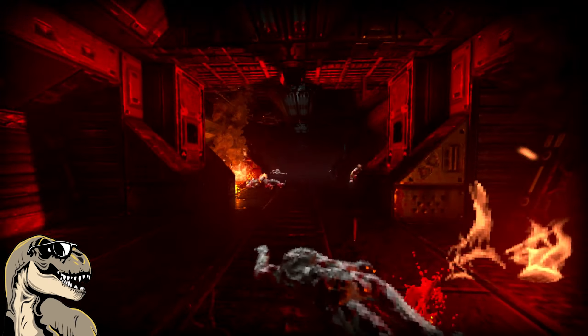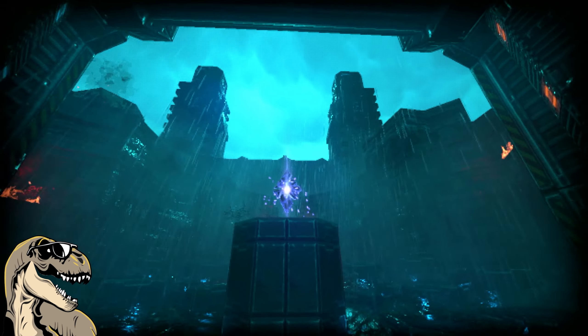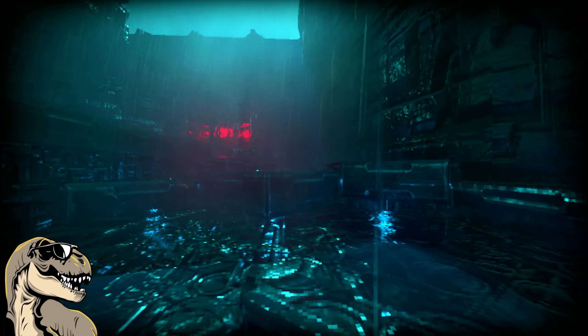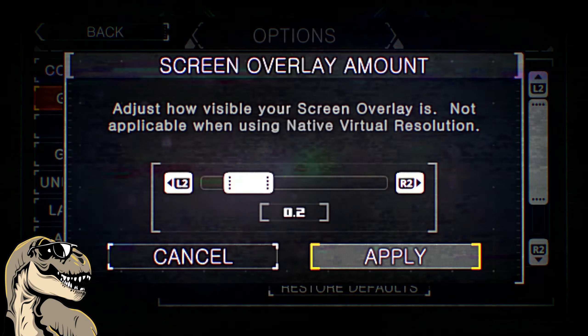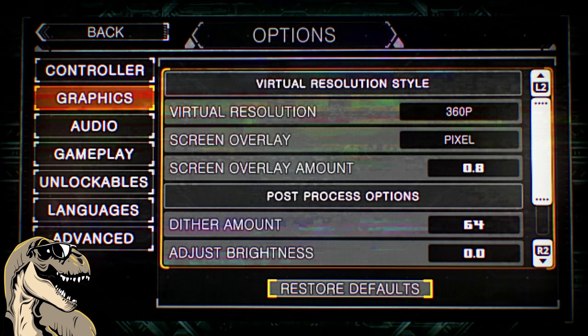What's up with the crazy graphics? Well, I love it. It's a perfect blend of old and new — it kind of feels fresh and familiar at the same time. Very well done. Looking through the options, you can adjust image scaling and shaders, and even swap between sprites and models for the enemies. Really, really awesome. I've messed around with it and I like it either way. It totally kicks ass.